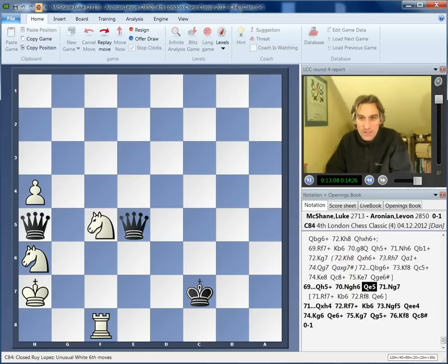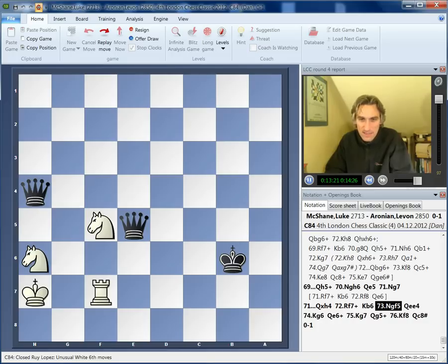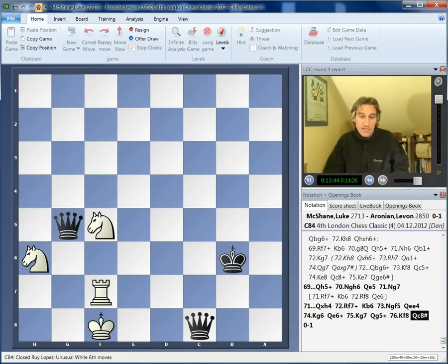Aronian creeps in. Queen takes, and there are other ways to play, but this is very nice — just pinning — and it's actually impossible. White finds himself in a kind of zugzwang. Check. Slowly the queens come in. And Luke, very graciously I think, allowed himself to be checkmated in one move here. Queen c8, and that was mate.